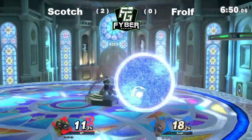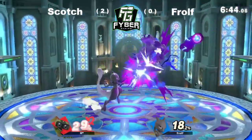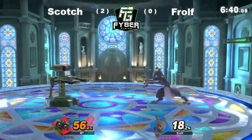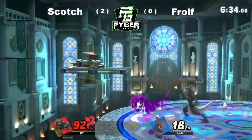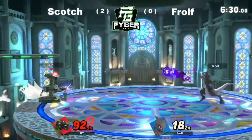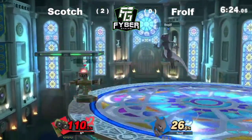Forward air, down tilt, into the floor air — grabbing the beyblade. This is an interesting matchup if you really think about it with Mewtwo. He has zoning potential, kind of like Samus, but then he has pretty decent damage up close with really powerful grabs. Rob's balanced all the way around, but Froth is able to get a lot of damage in here.